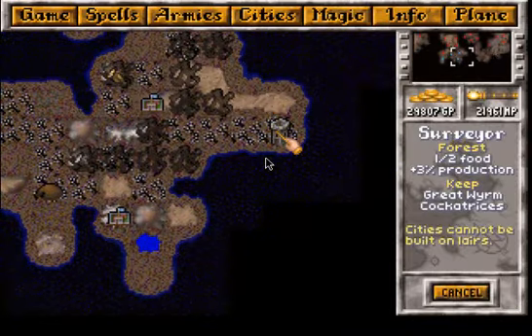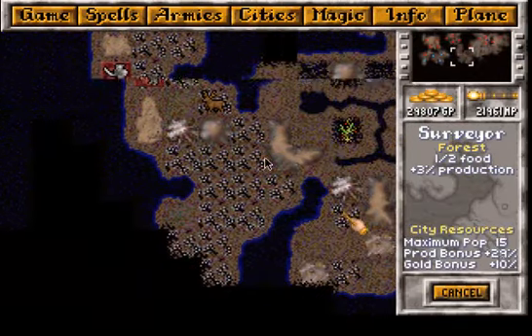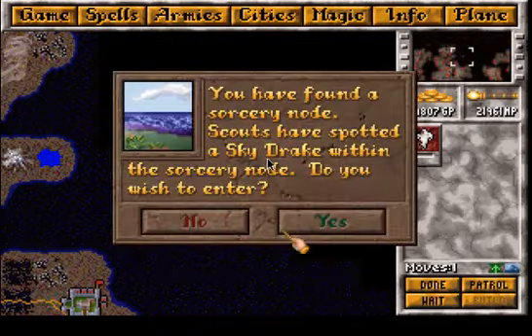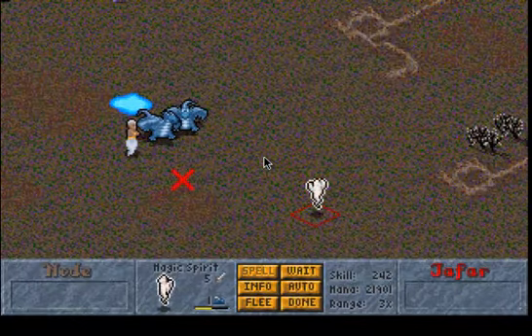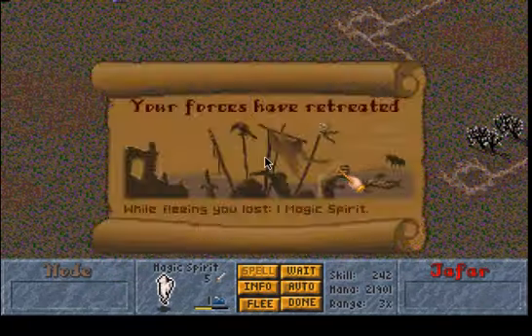We didn't check this one — oh, a sky drake, what a surprise. Two sky drakes and a djinn — that should be our next aim.